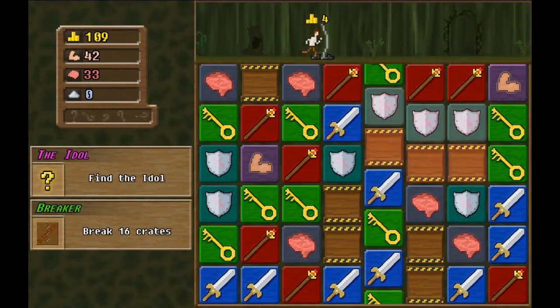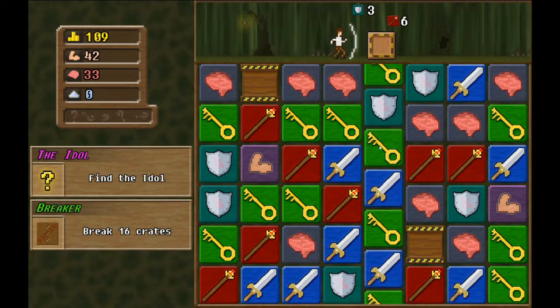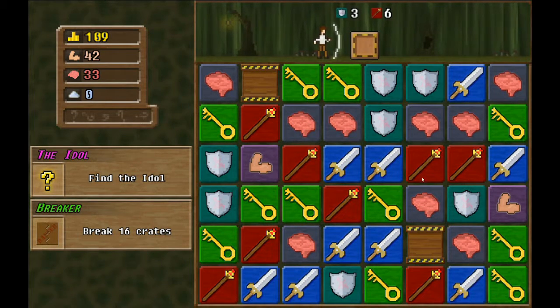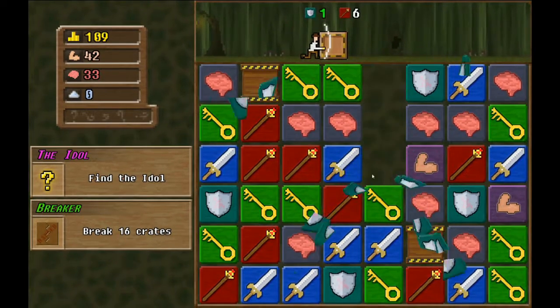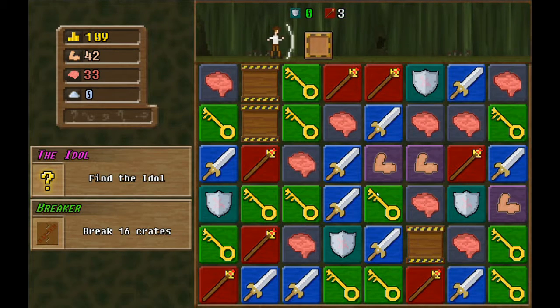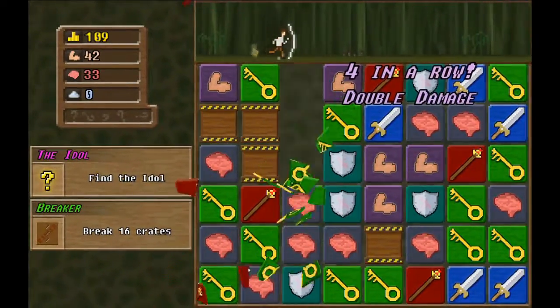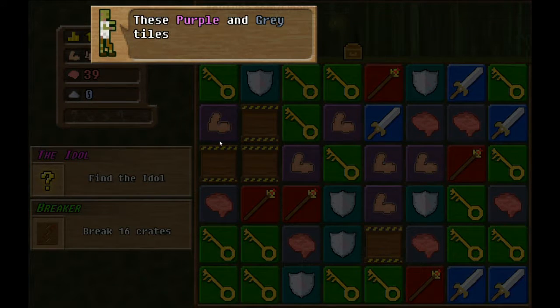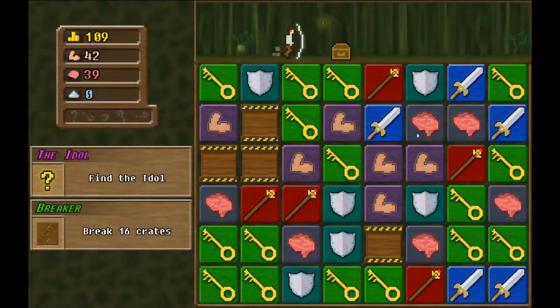All right there we go - shield up. We need magic I guess. There we go - come on, there's the magic, feel the magic! These purple and gray tiles don't seem to do anything. No, they add stuff over here - matching those tiles give us power and thought. We should keep matching them, it'll be important later. All right, I'll do it.